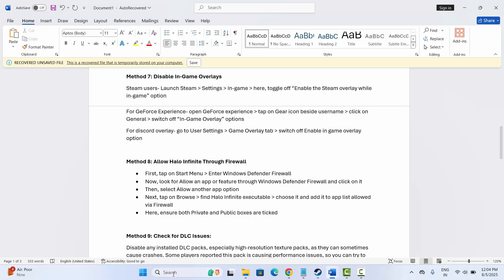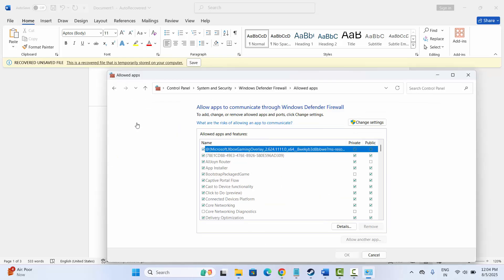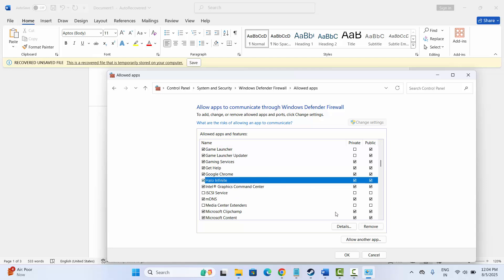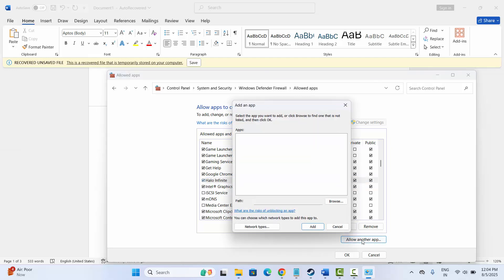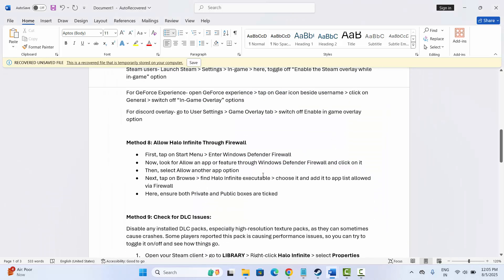Next is to allow the game through the firewall. Go to the search option, search for Windows Defender Firewall, and click Allow an App or Feature. Click Change Settings and search for the game. If it's listed, make sure both private and public checkboxes are ticked. If it's not listed, click Allow Another App and browse to add it, then click Add and OK.